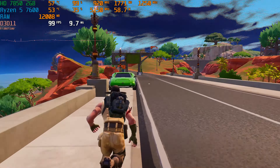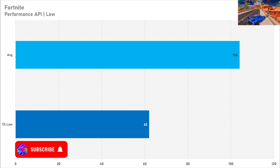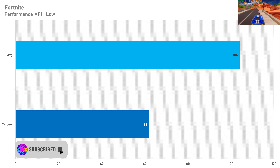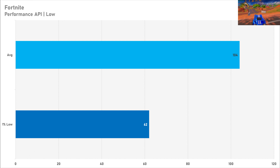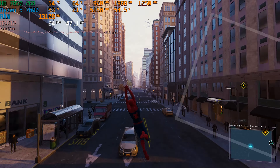Starting with Fortnite, the HD 7850 performed pretty decently, getting triple figures for the average frame rate. The 1% low was looking somewhat okay at 62 FPS. In all fairness, this really old GPU is performing very well in Fortnite, and it's performing better than the PlayStation 4 as well — albeit it is on the performance API — but regardless, Fortnite is performing quite well.